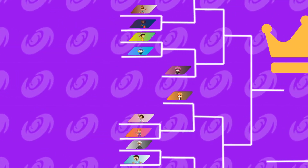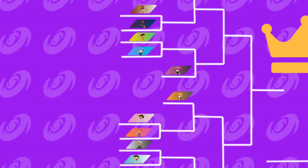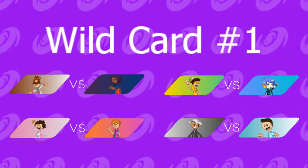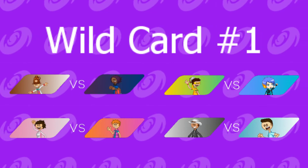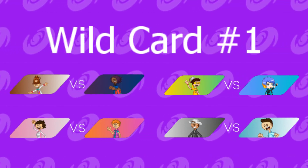Let's get this knockout phase started with the first side of the first round, which is known as the wild card round. Here are the matches for wild card round number 1: Arthur vs Michelle, William vs Vance, Ember vs Scott, and Paul vs Tom.